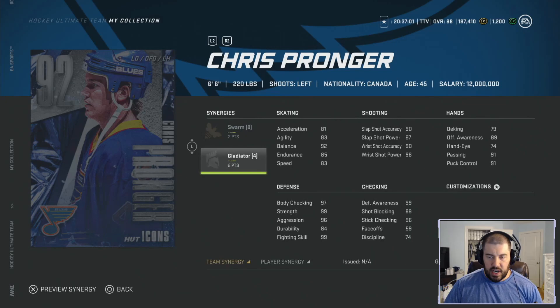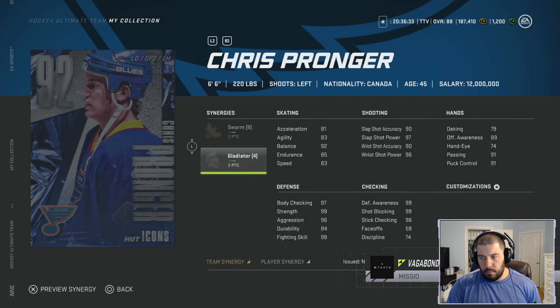With no synergies activated, Pronger has 81 acceleration, 83 agility, 92 balance, 85 endurance, and 83 speed. The 85 endurance is actually really discerning given how slow a skater he is — 83 speed, 81 acceleration, and only 83 agility, so he's going to be very clunky to skate with. His shooting, however, is very good: 97 slap shot power, 90 slap shot accuracy, 90 wrist shot accuracy, 96 wrist shot power. His hands are hit or miss — passing and puck control are 91, but hand-eye is only 74.